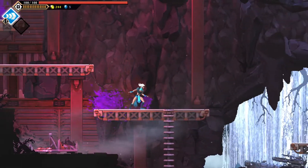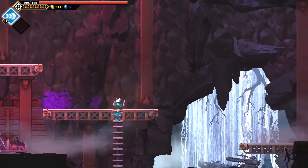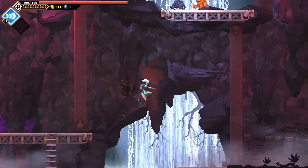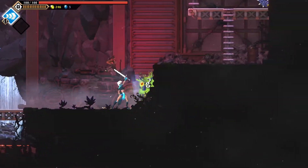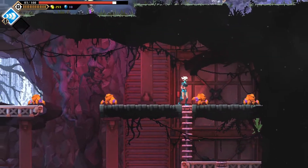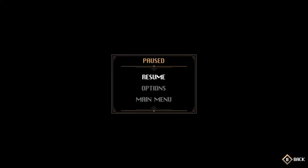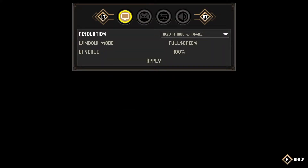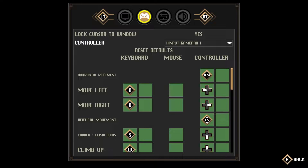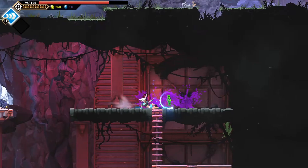There's a nice meaty sound to the combat. There's no tactile feedback on the controller — I'm playing with a controller — to let you know you've hit something. Maybe that's something I can turn on in options, or maybe it's just not there. Actually there is a vibration setting in there, so it should work.